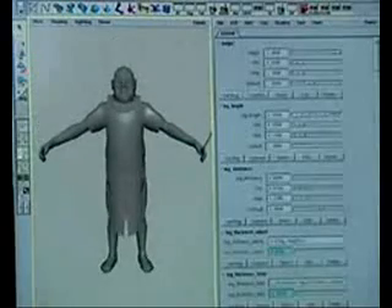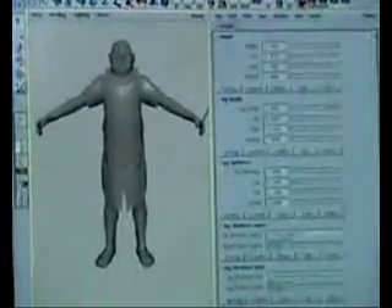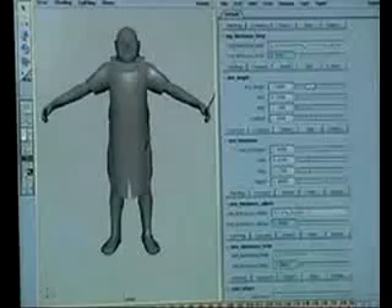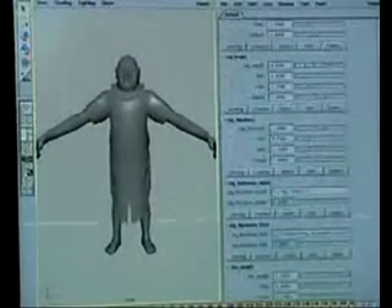You can see here that the legs are getting longer, but the body, torso, and arms are all staying the same size. Similarly with arm length, we can actually build agents that have quite non-human proportions.